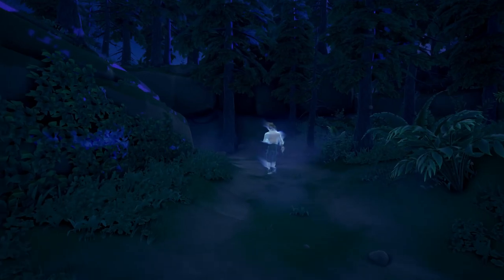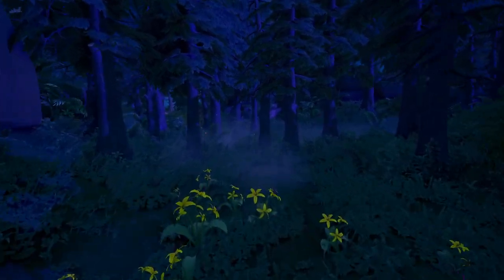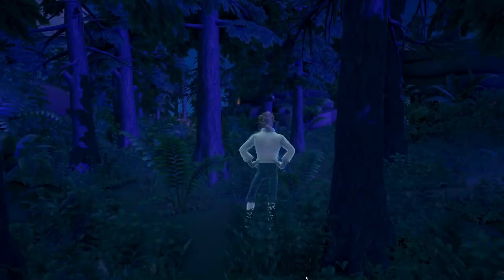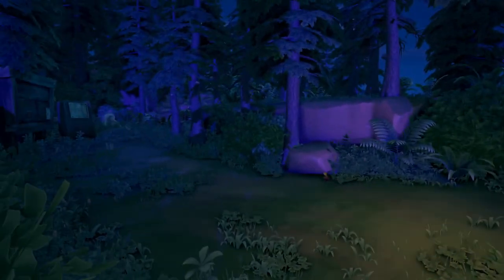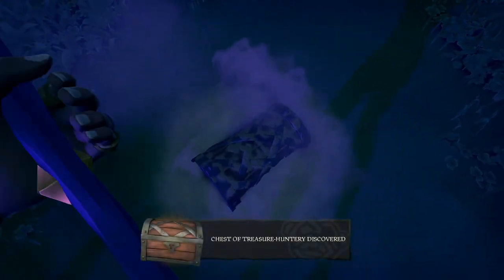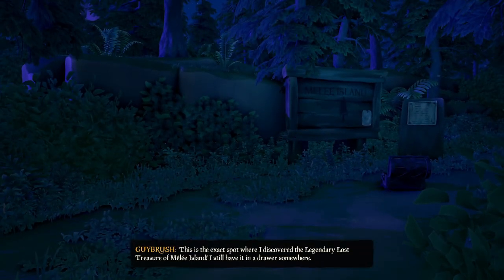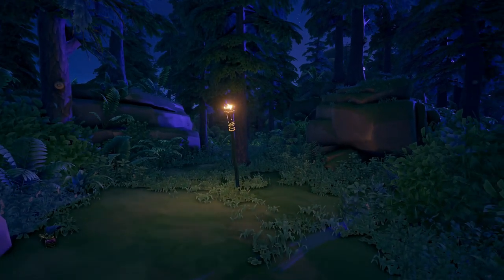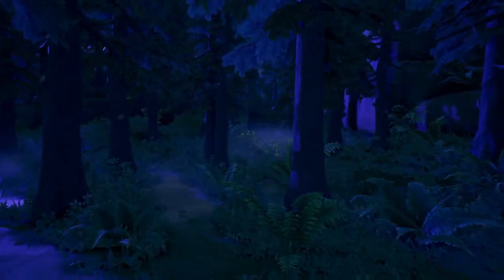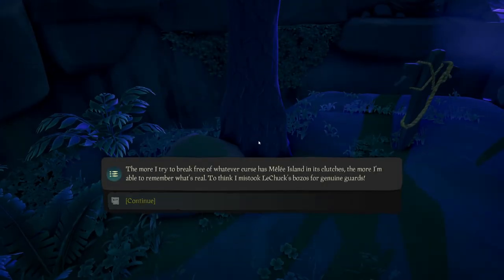Follow the path again until you encounter another small bridge, then keep walking until you find some yellow flowers where Guybrush's ghost will appear again. Move forward to the torch, go left, and you'll see Guybrush digging next to a sign. Dig at that spot and you'll find the chest of the treasury hunter — open it and new pages will be added to your quest book. When you turn around you'll see a rock; sit on it to discover the second memoir. The turret journal can be found at the broken bridge left of you on a rock.